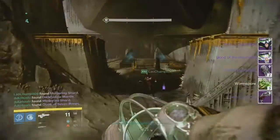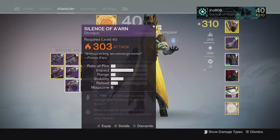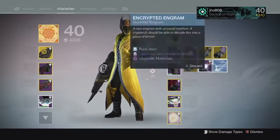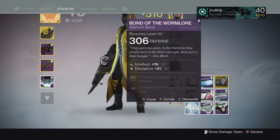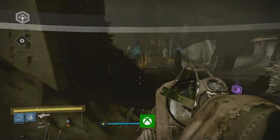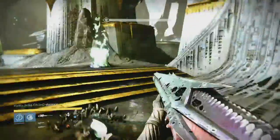Going into the Dead Singer checkpoint we were able to get two bonds, two moldering shards, and a Silence of Irân shotgun once again. The shotgun was 303, and my two bonds — the normal mode one came in at 306 and the hard mode one was 317. That bond at 317 was pretty much my best reward so far for my Warlock and I was able to benefit in light level from there.